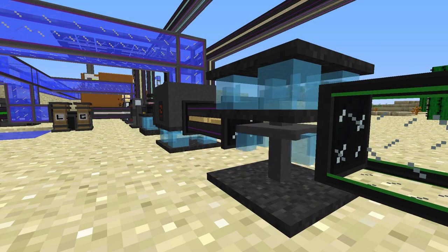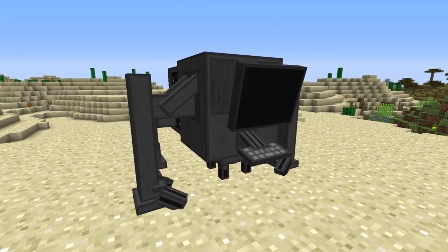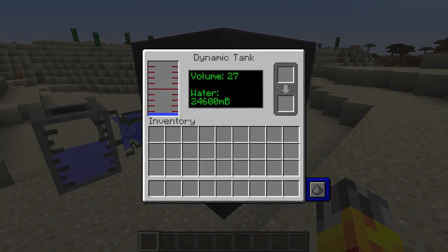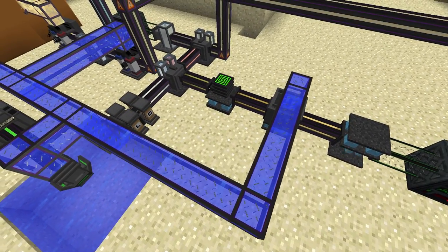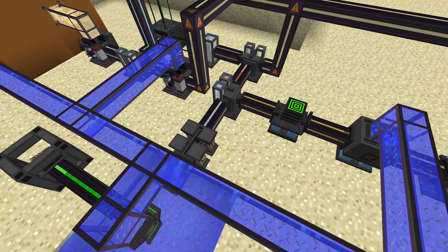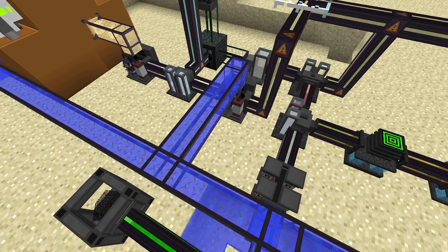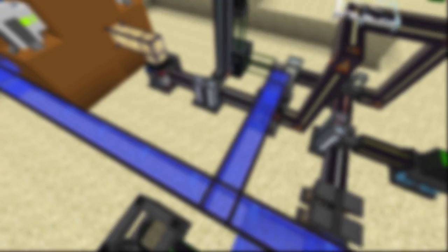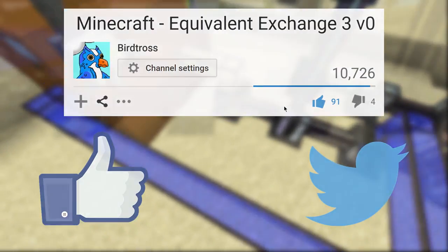Because Mekanism is such a large mod, it's impossible to cover everything in a short video. I haven't even talked about the Digital Miner, Dynamic Tanks, Fusion Reactors, or Scuba Gear here. This video only scratches the surface of what's possible in Mekanism, so if you like what you see, download the mod and try it out for yourself. That about wraps up this spotlight. I hope that you enjoyed it. If you did, I'd appreciate it if you gave the video a like and shared it with your friends on Facebook and Twitter.